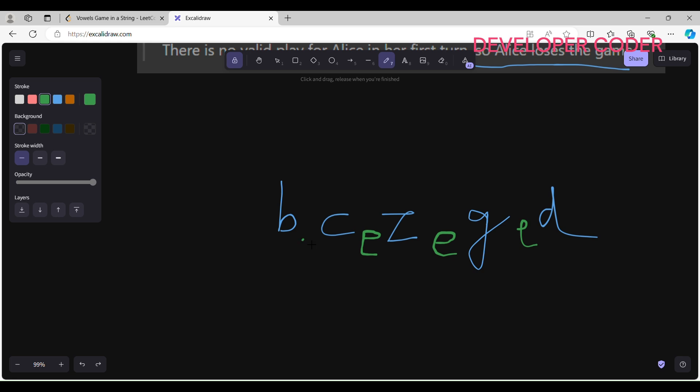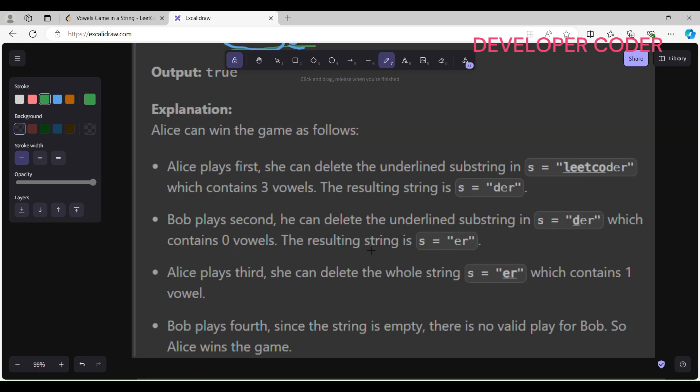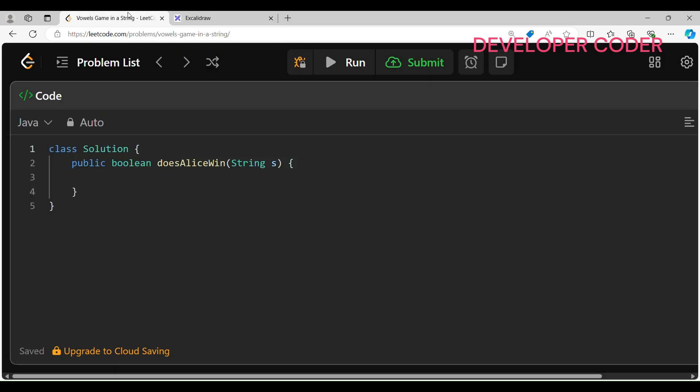Let's add one more vowel, making four vowels total. Alice deletes the odd-number part, Bob deletes one consonant, then Alice deletes the rest. Alice is very clever. So every time whenever there is any vowel present in the string, Alice is going to win because she plays first and has the advantage.